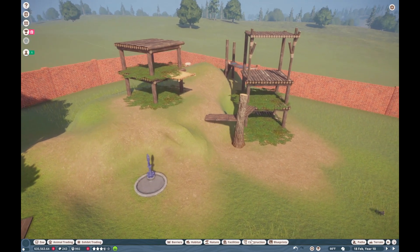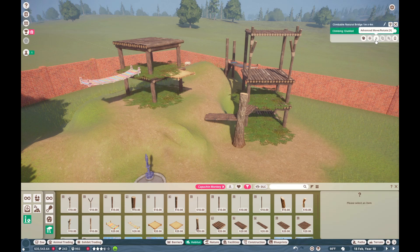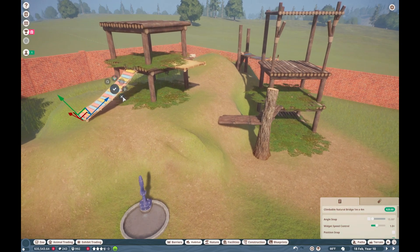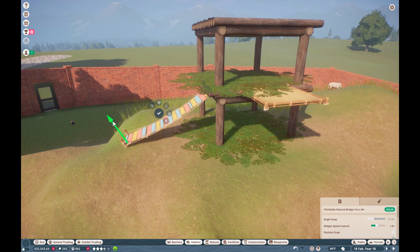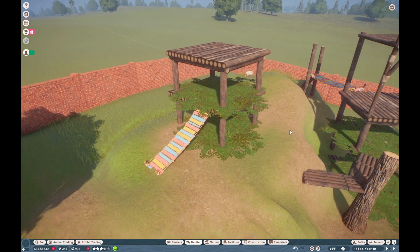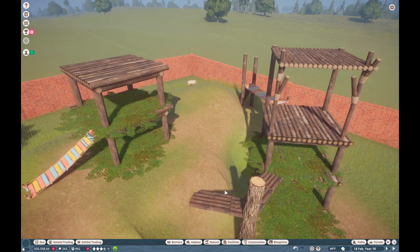I wonder if any of these bridges can be angled — if we can rotate it. Oh yeah! This makes it like a little bridge now that goes up to the thing. It's looking pretty cute. Let's do just a little bit more to make this really come together. Oh my gosh, that's pretty cute. I'm not loving this part here still, but I feel like I want to do something to join these two up — I don't know if there's anything that would span that right now.